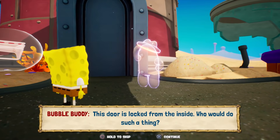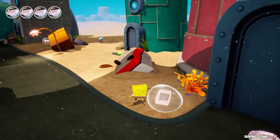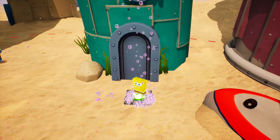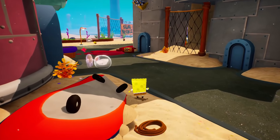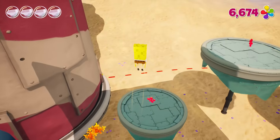Oh, it's Bubble Buddy! This door is locked from the inside — who would do such a thing? I'm still not sure how we would get in there. I would think it would be through this window, but we closed it. Maybe I wasn't supposed to do that. Maybe I'll have to come back. For right now, we can bounce up this way.